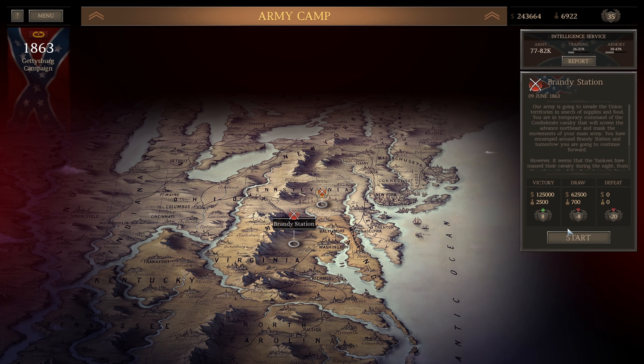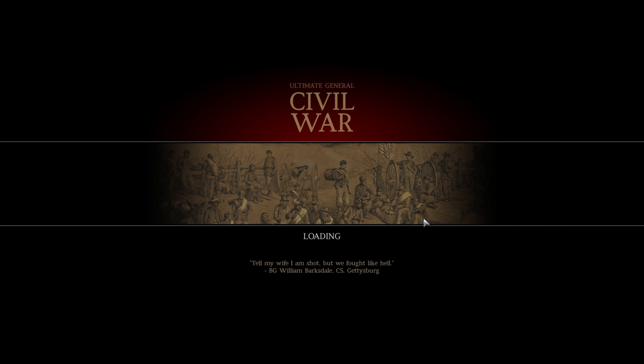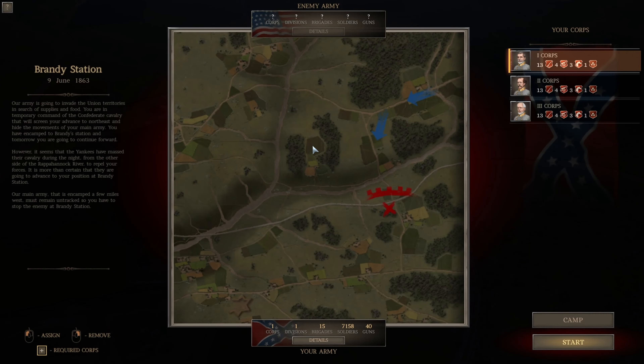Hello everybody and welcome to another episode of Ultimate General Civil War. Today we're not going to use our own army — our army is going to invade the union territories in search of supplies and food. You are in temporary command of the Confederate cavalry that will screen your advance to the northeast and hide the movements of your main army. You have encamped to Brandy Station, and it seems the Yankees have massed their cavalry during the night on the other side of the Rappahannock River to repel your forces.